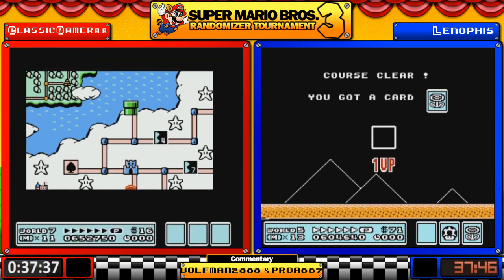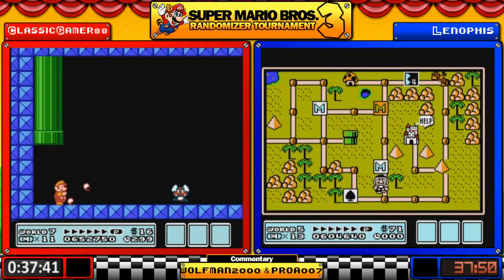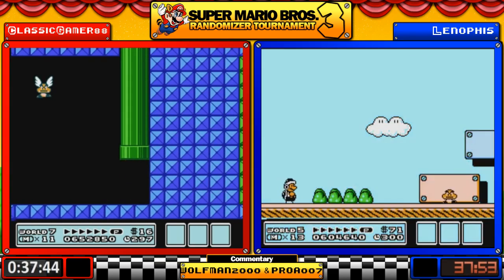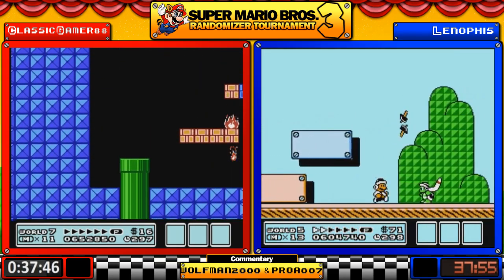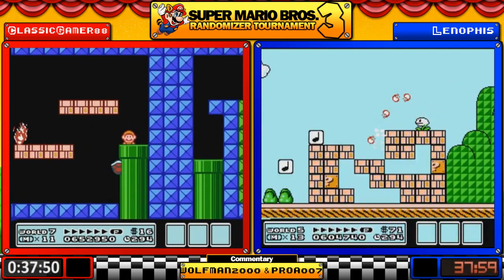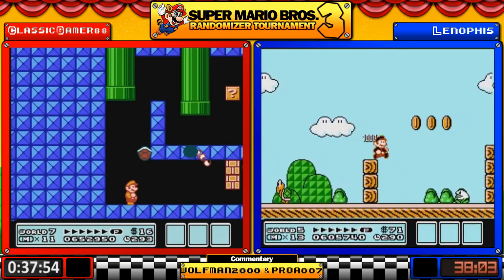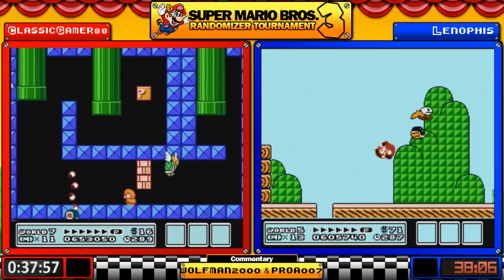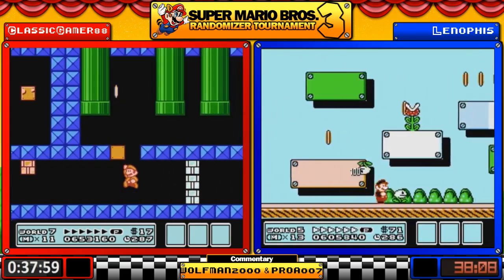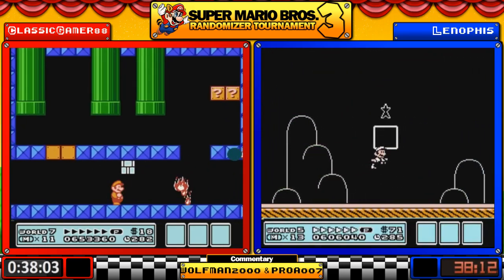Classic is using his hammer and cloud skip — oh, 7-5! Doesn't look like Boss Bass is going to be around, so there is that. But the enemy set is not looking particularly fun so far.